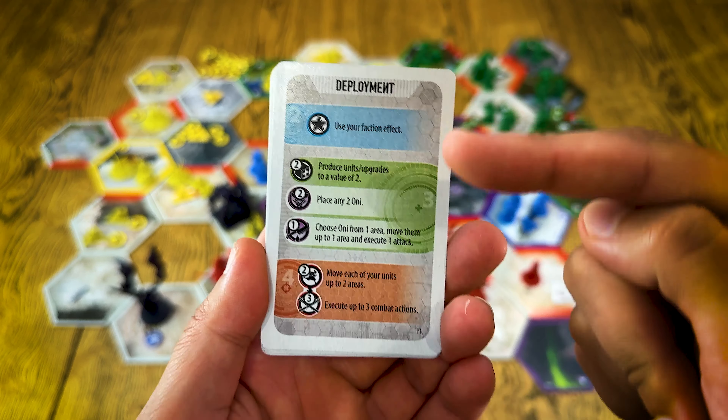For example, 'produce units, upgrades to a value of two' — the number two is shown on the card, so you check your function board to see how many resources you spend to spawn a unit and place your miniatures on the board. 'Place two Onis' is exactly the same: you put two Onis on locations with the symbol or adjacent to it. You choose whichever type of Oni you want to spawn, as they have different and some more powerful abilities.